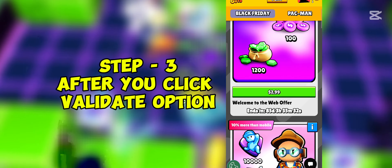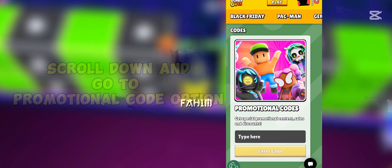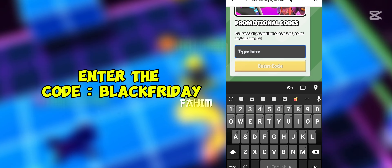Step number three: after you click the validate option, scroll down and go to the promotional code option. Enter the code: Black Friday.